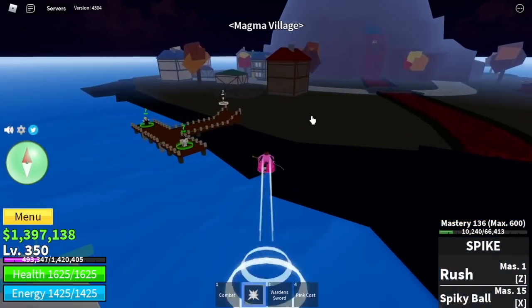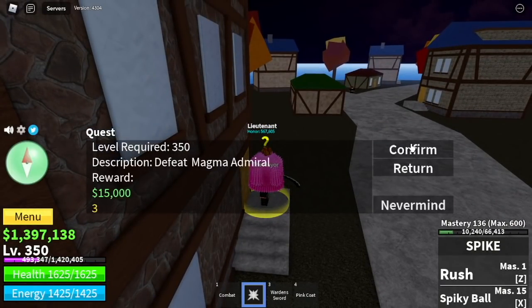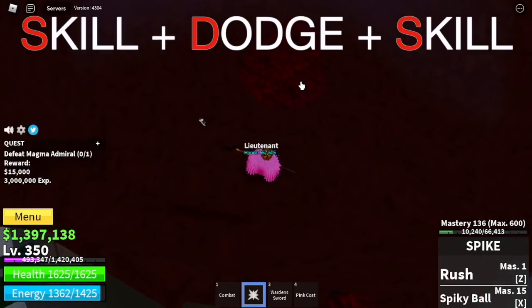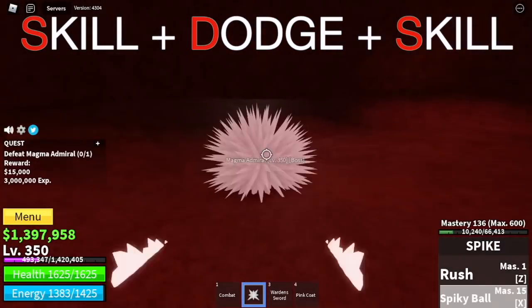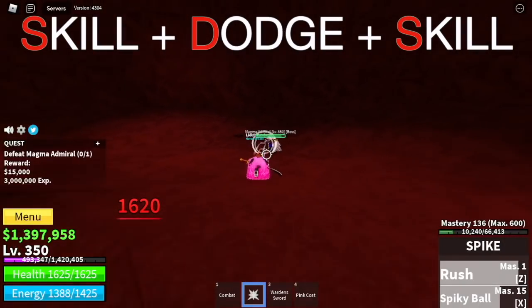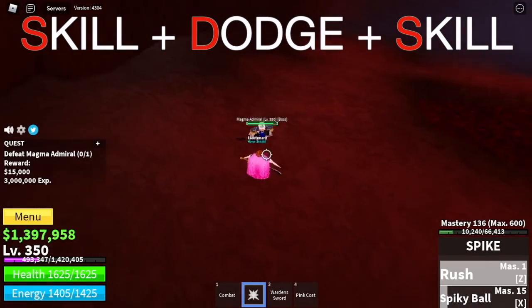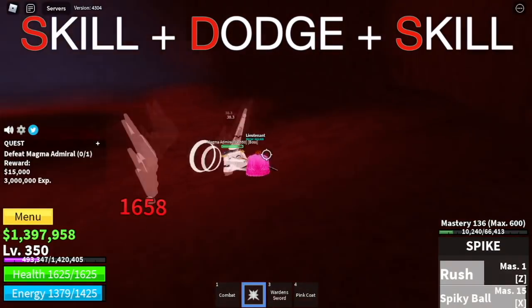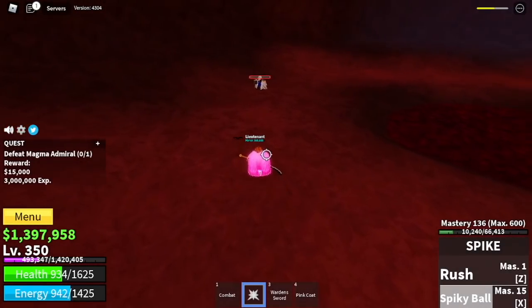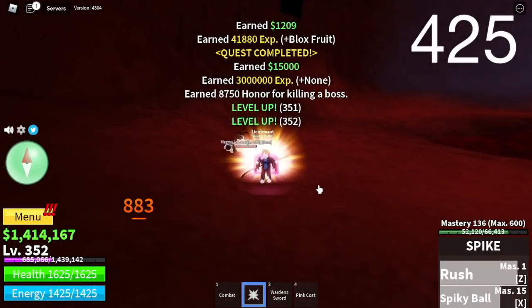For our next island, we're going to the Magma Village and straight to the Magma Admiral. There's no wall here, so we're going to do the Skill-Dodge-Skill strategy again. Use your skills, dodge to the side, then after the enemy uses their skill, it's your time to use your skills. Be patient. We're just going to do this quest until you reach level 425.